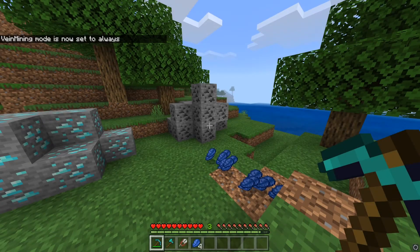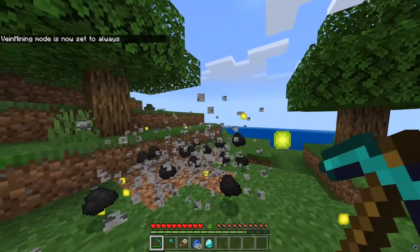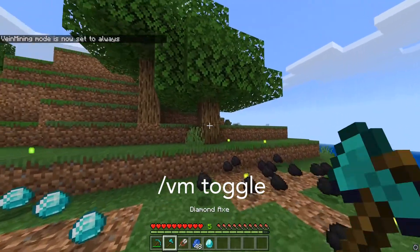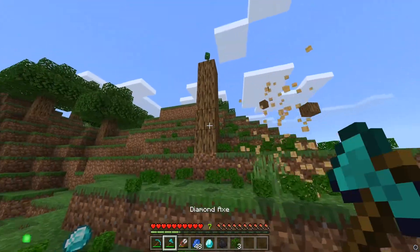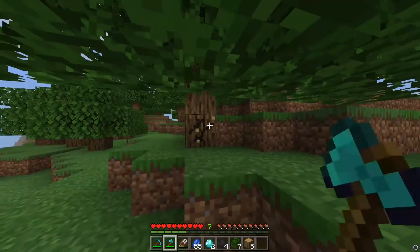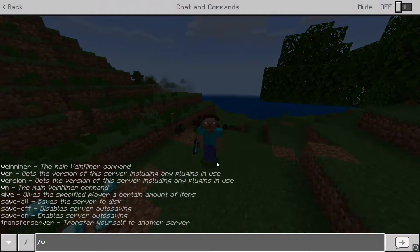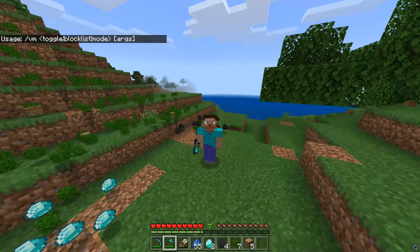So if I put always, this means the function will work no matter if I'm sneaking or standing normally. You can even toggle it off completely with /VM toggle. By default it breaks tree logs with axes, any ores with pickaxes, leaves with shears and a bunch more. There are more commands to this plugin — if you type /VM you'll see a list and I'll let you experiment with those.